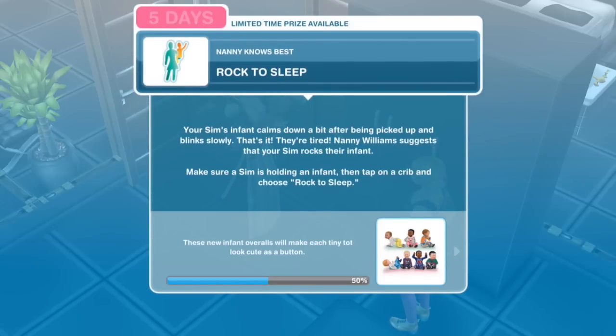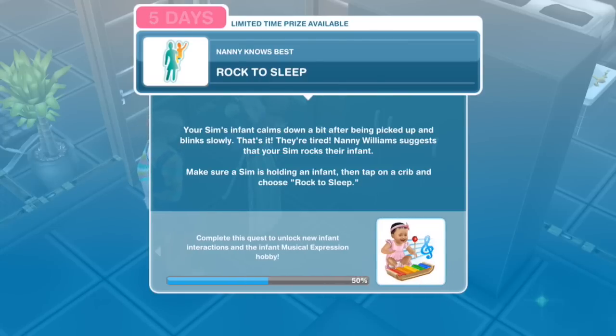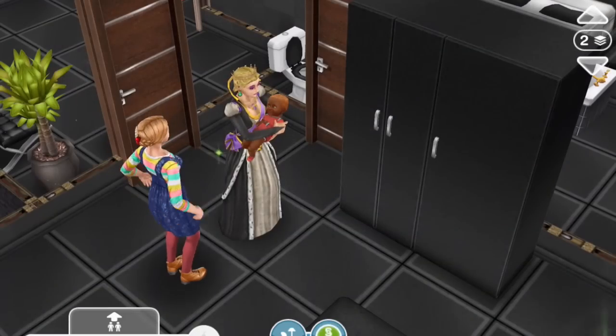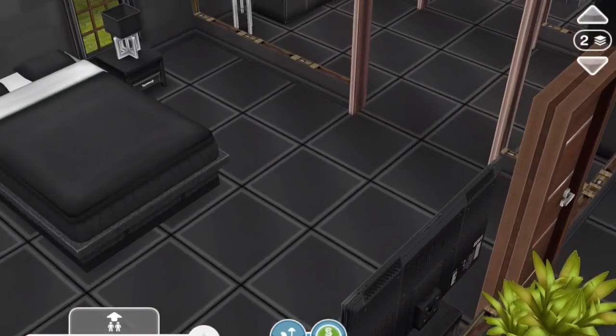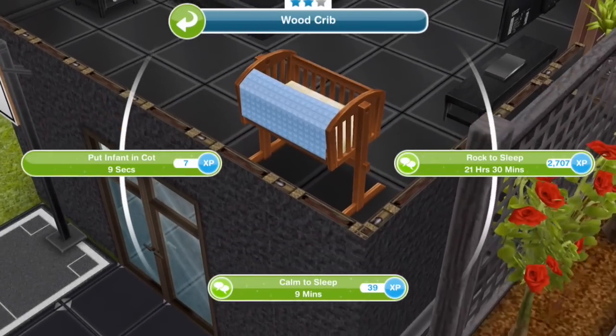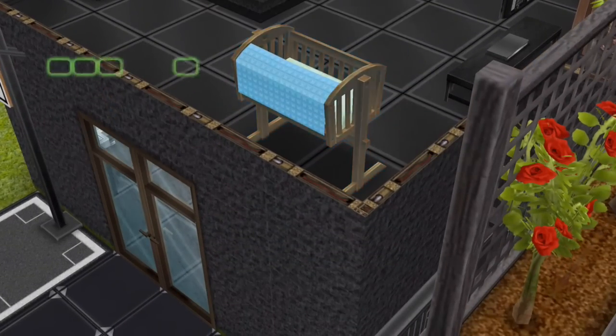Rock to sleep. Your Sim's infant calms down a bit after being picked up and blinks slowly — they're tired. Nanny Williams suggests that your Sim rocks their infant. Make sure a Sim is holding an infant, then tap on a crib and choose Rock to Sleep. Rock to sleep for 21 hours and 30 minutes.